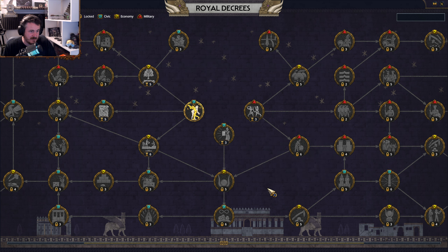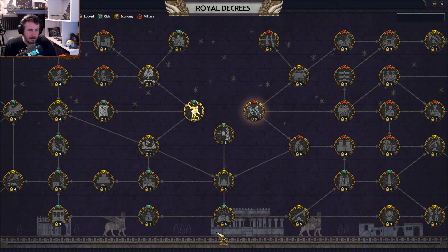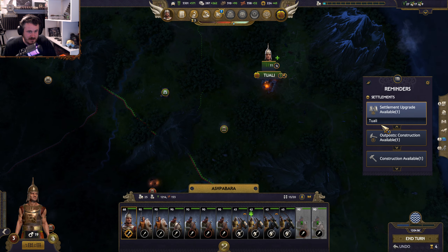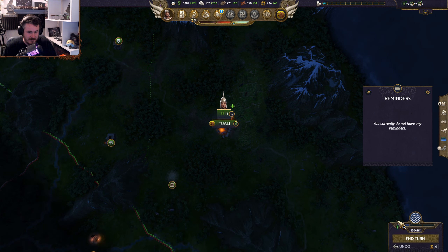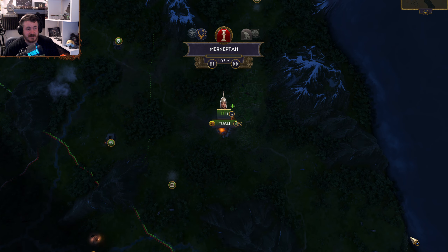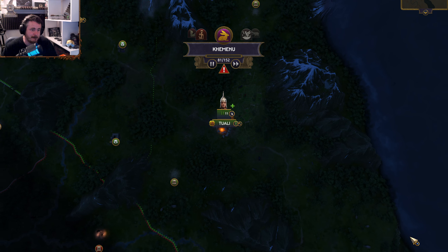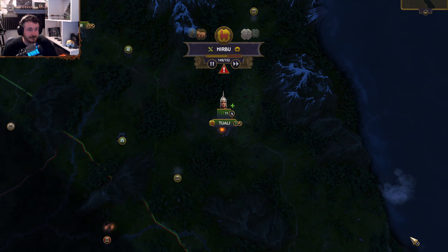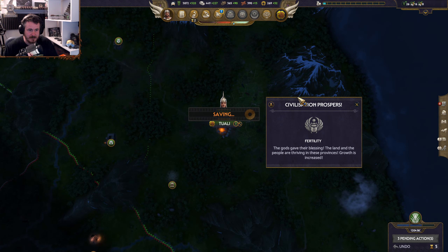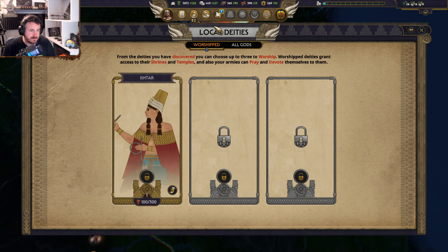Extra legitimacy isn't bad. Got dedication slots. Extra bronze will be useful in the long run. I do want to dedicate my general eventually — it's worth having generals dedicated to various gods. He may not be the best god but he'll do. Get ourselves a nice big family which gives us generals with extra experience — really, really solid for us. We already have a child — relative generals receive additional experience per turn, which is good for us.